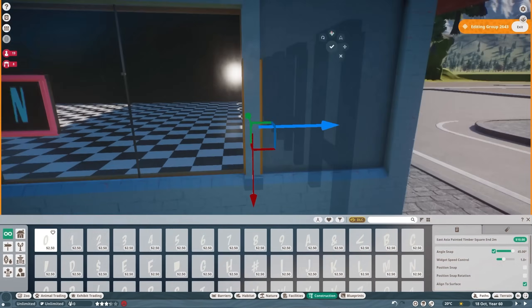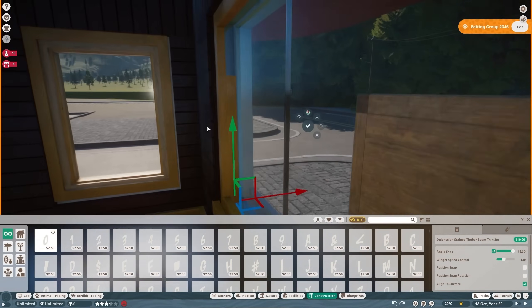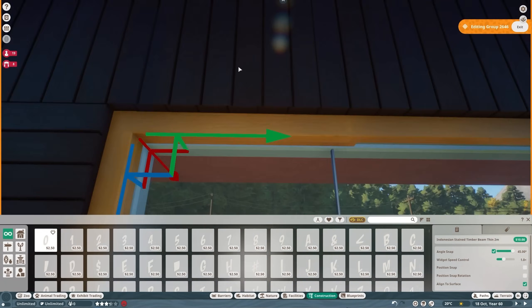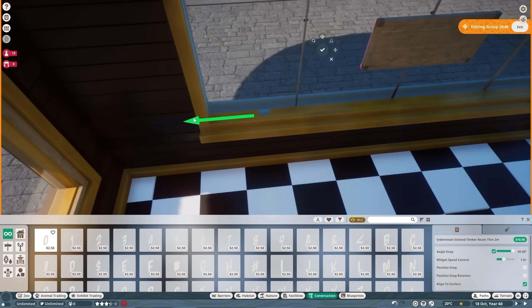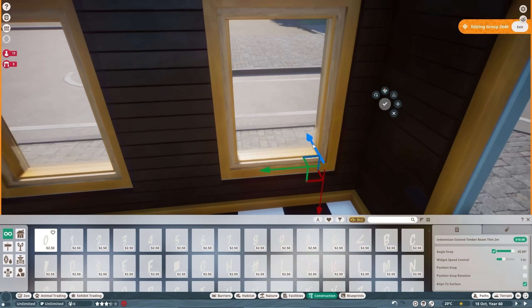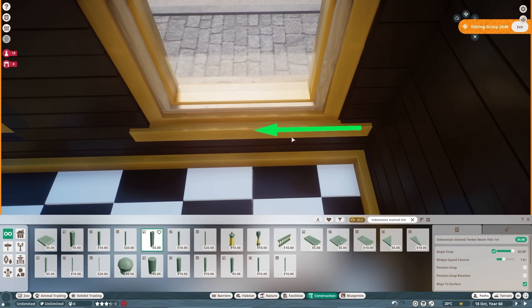Doing a little bit of coving around the bottom of the floor. I really don't like walls and floors to connect directly — it's a real bugbear for me. I really prefer them to be separate. Just using this warm mustard colour to do that.